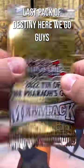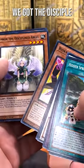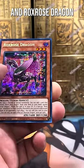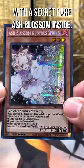Last pack of Destiny, here we go, guys. We got those Tri Brigades, Flundereeze, Rockets. We got the Disciple, Ghost Mourner — nice hit there — Beast King, Stardust, Dark Infants, and Rox Rose Dragon. What a good tin, guys, with a secret rare Ash Blossom inside.